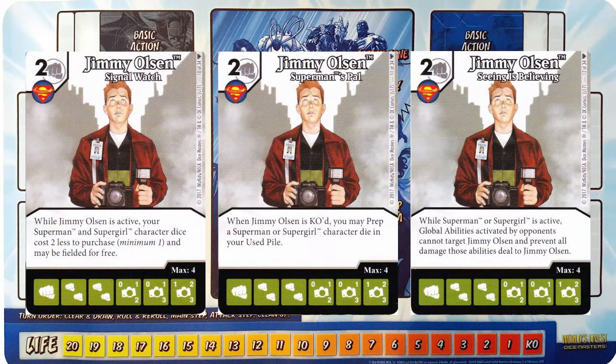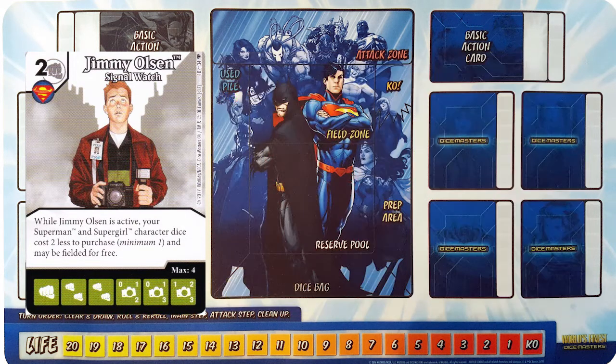Next we have Jimmy Olsen. I don't mean to ignore the other two, but Signal Watch here is the type of card that just puts a huge smile on my face. Reducing the purchase and fielding cost of Superman and Supergirl means we have to go back and completely rethink and re-evaluate all the previous Superman and Supergirl cards. Supergirl with Overcrush in War of Light is suddenly way more appealing. The common and rare Superman from Green Arrow and Flash, or their Iron Will versions from World's Finest, may suddenly be a lot more meta viable, all because of Jimmy Olsen. It's just a really great card, and we've got both a Supergirl and a Superman coming up in this starter.